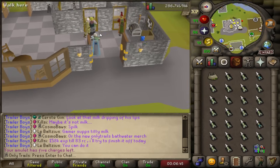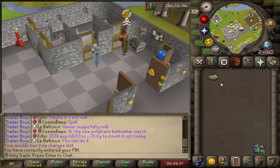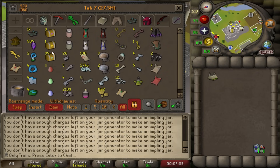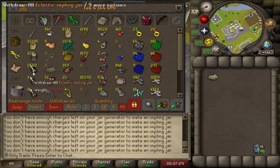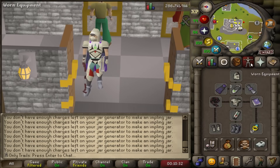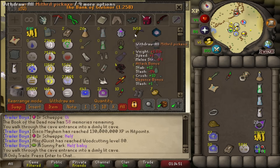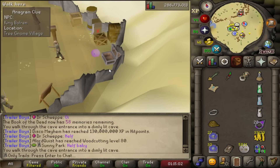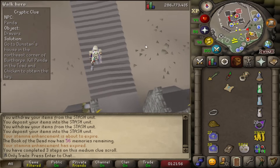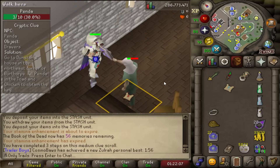We're done with the first batch of Eclectic Implings — 2,500 caught. It's time to open them and then open our very first batch of 139 total medium clues, if we're on rate. Thanks to my old video about clue scroll setups, I'm completely ready to go. We're working on the Mithril Pickaxe collection again — 1,458 now. Poor Penda Casey is going to take some hits again this grind.